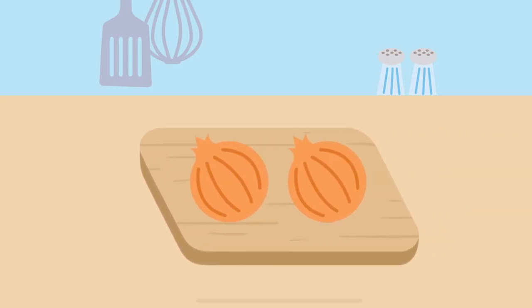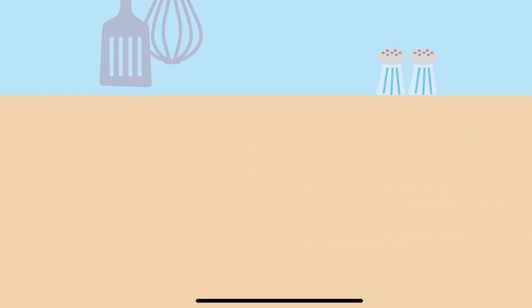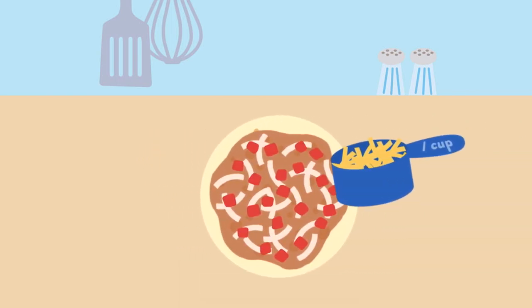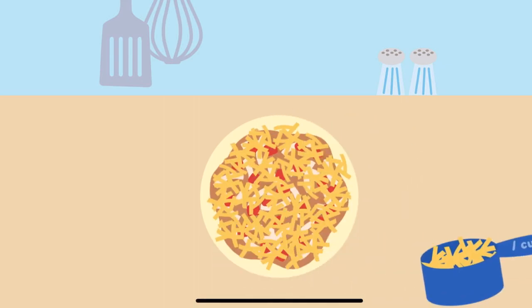Now we chop the onions. Chop, chop, chop, chopity chop chop. Next, sprinkle — oh yeah, yeah, yeah, yeah, yeah, yeah. Then we fold it in half.